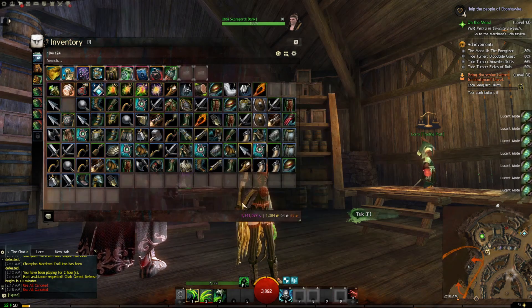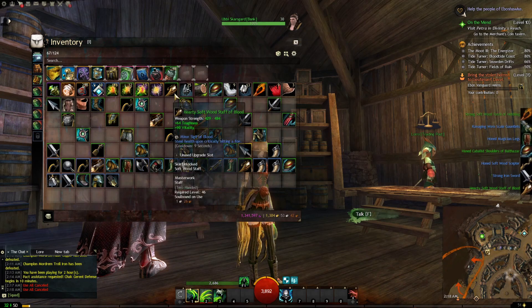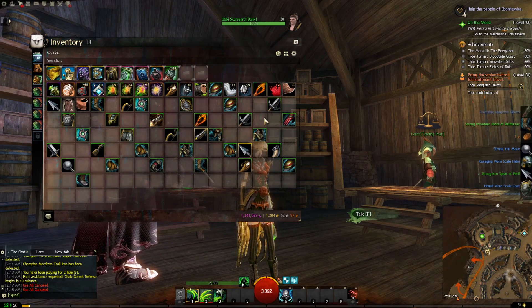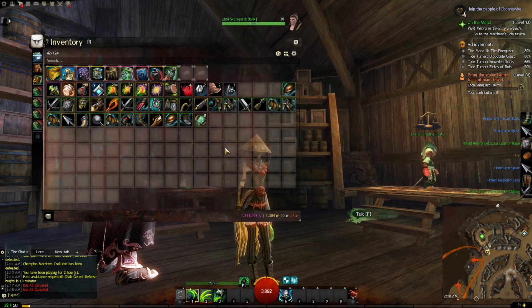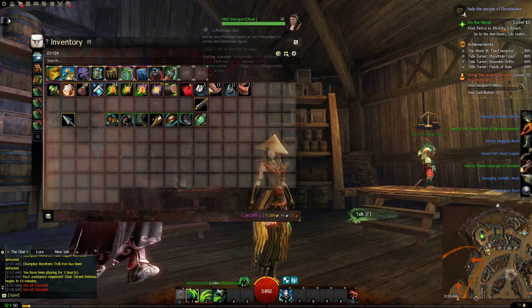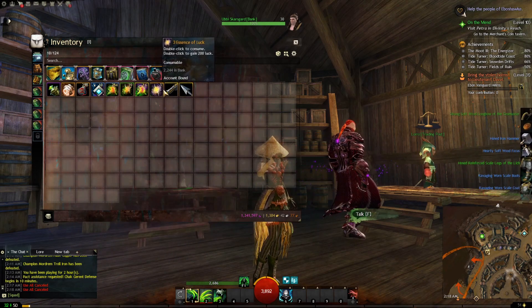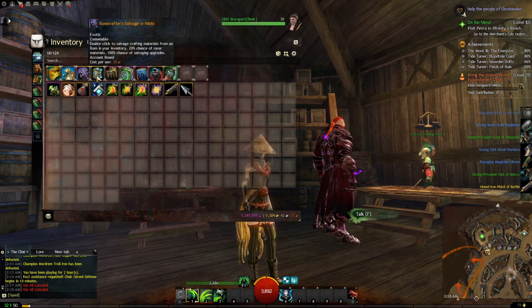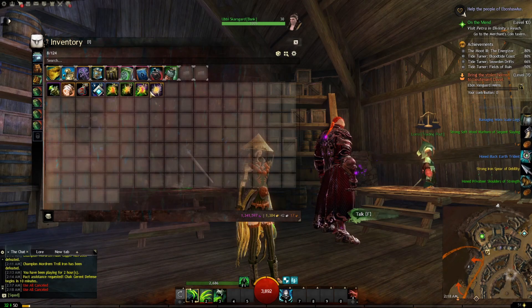Then you just do this with all your characters as much as you can. Salvage your blues - and here you go again getting cloth and linen. Easy, deposit all that. Salvage the greens and you're getting way more of these lower tier mats. They're lower tier but their value is higher, so it's definitely worth it.